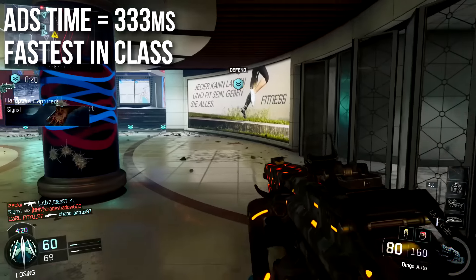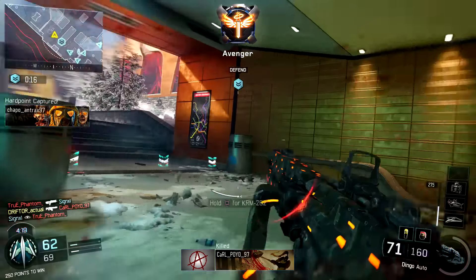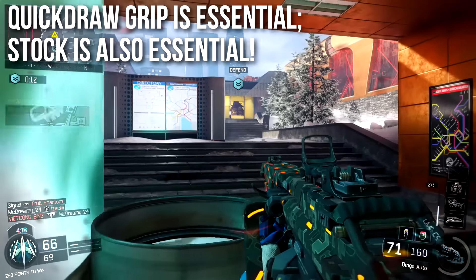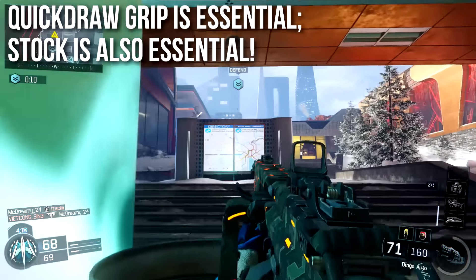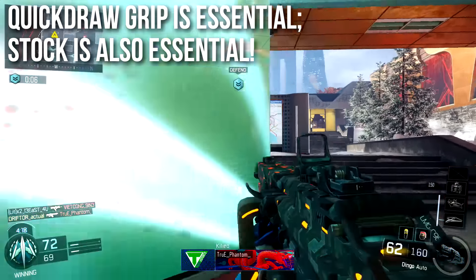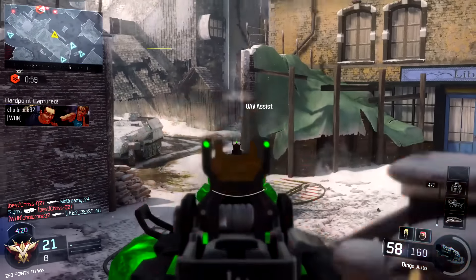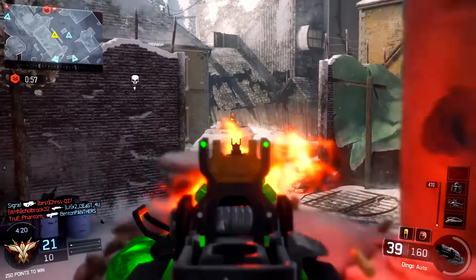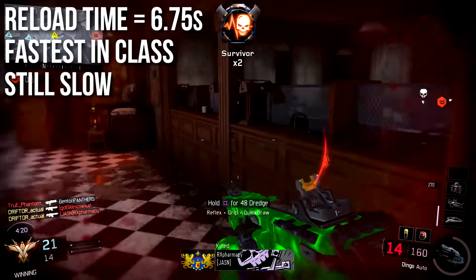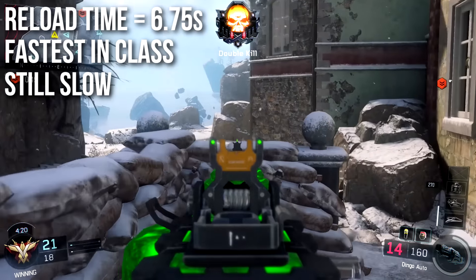Aim down sights time is 333 milliseconds, which is the fastest in class for light machine guns — the fastest ADSing LMG — meaning you can snap aim with it better than any of the other LMGs. Because these two things are already good, I'm going to recommend Quickdraw and Stock just to make them even better. I really want to take this weapon and amplify what it's good at and max it out. So I'm going to run Quickdraw and Stock, snap aim really quickly, corner check really well, and if I'm really feeling squirrelly, I might add a laser sight to hipfire.